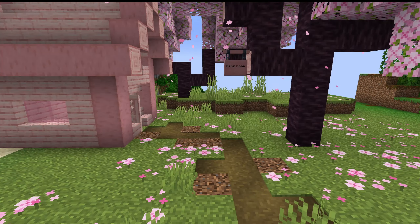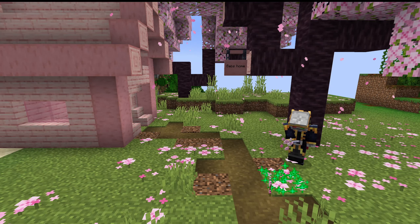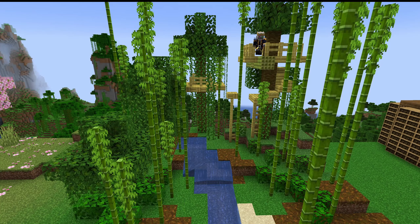Next up are all things wooden. There is a new biome called the Cherry Grove. This biome includes a brand new full set of cherry wood blocks and pink petals that make the ground look much more appealing, as well as being fully renewable. There is also now bamboo wood, which also has a full set of wooden blocks, while also having a few changes.